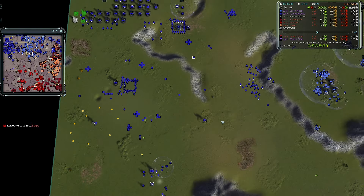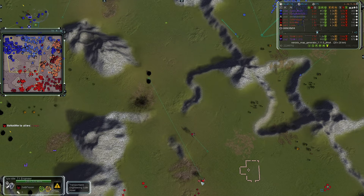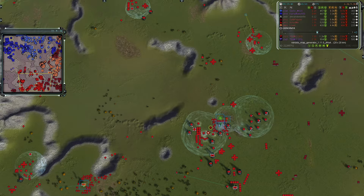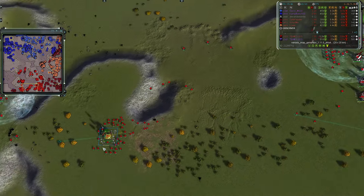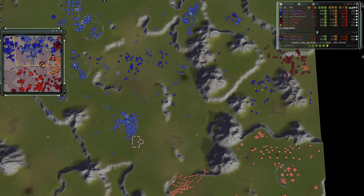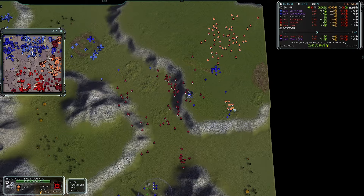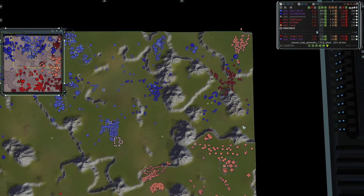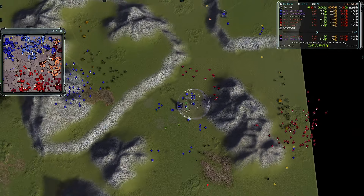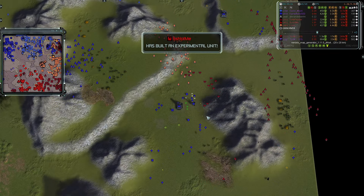A second Chicken has been built by team one. It's Not Me was also producing a Chicken — looks like he's also going for T2 transports. Gunships are building up in the east for Loki — a decent amount of Broadswords being shielded by team two's air forces. Those gunships are being used against Camp's position, costing him a couple of engineers and mechs. Artillery is still raining down and team one's air does not want to engage.